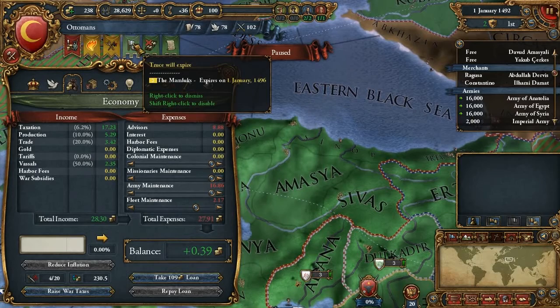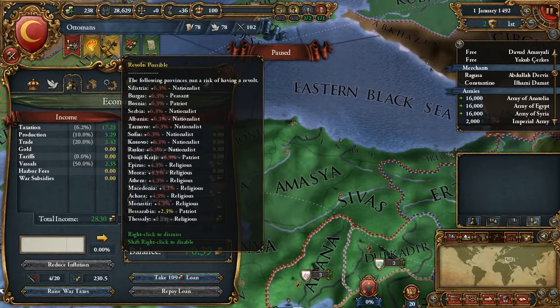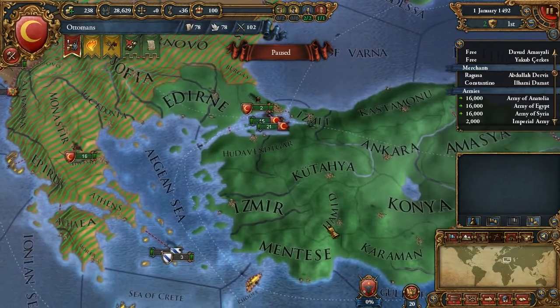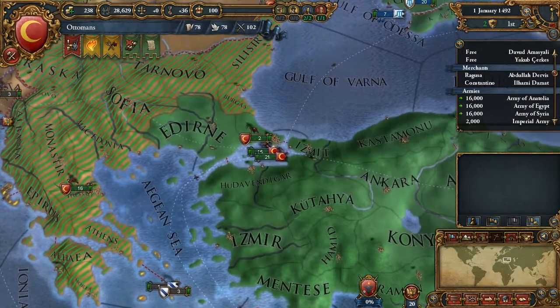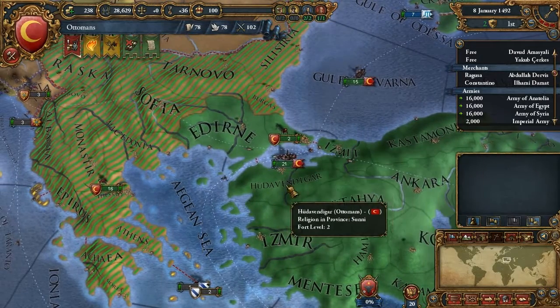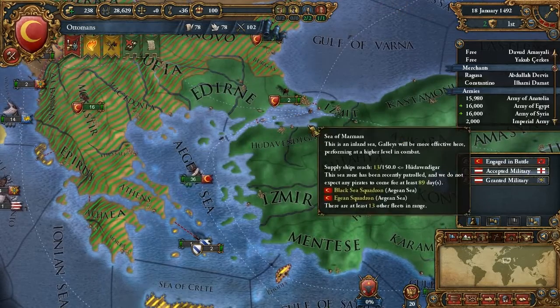National decisions - let's get rid of that. Truces, we don't really care. Revolts we already know about. Let's unpause the game and increase the speed. Our income should have increased due to the trade power increasing.